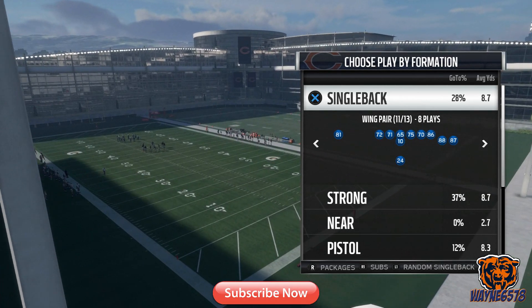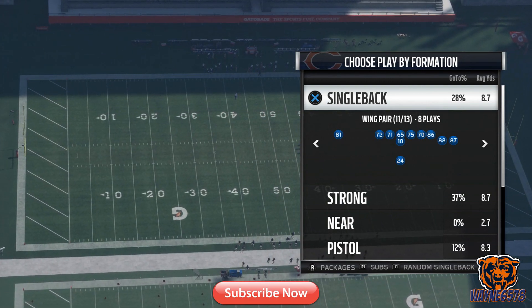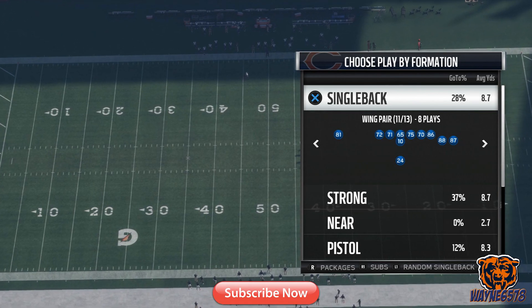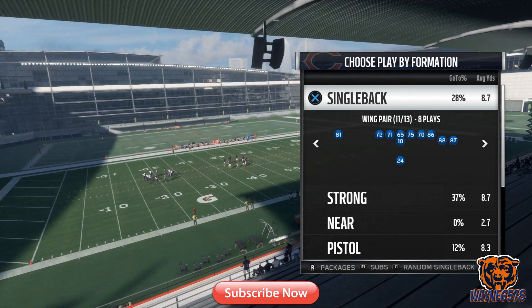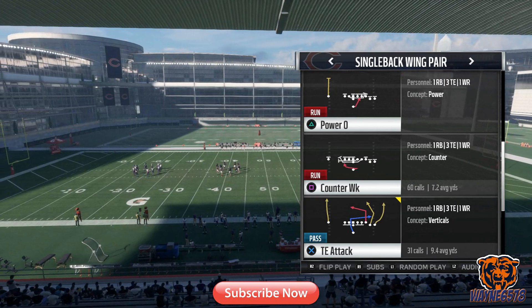Ayo YouTube, what's up? It's your boy Wayne6578 bringing you guys a great Madden 18 money play. Today's money play is a run play. It is in the Philadelphia Eagles playbook. The formation is in the single back wing pair formation, and the play is called counter weak.